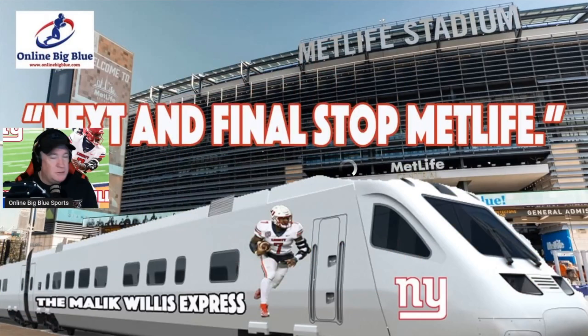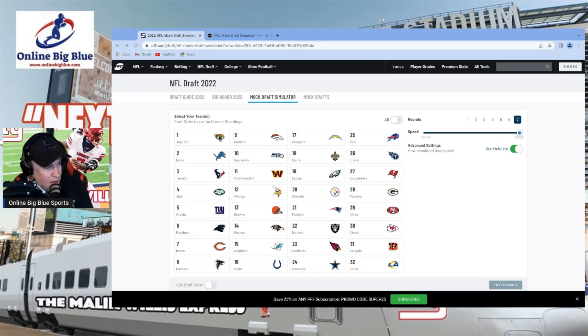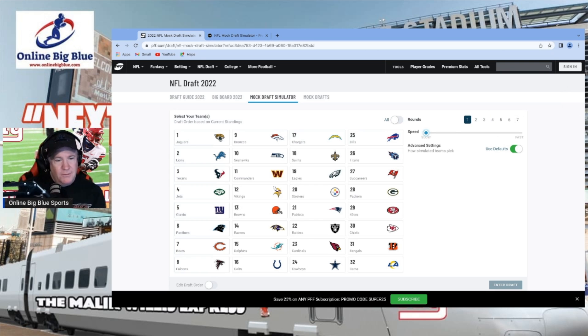I'm going to slide my screen over here. The first one we're going to look at briefly is my favorite — it's the Pro Football Focus mock draft simulator. We're also going to do the Draft Network simulator. You can do all seven rounds, which is kind of cool, but we're only going to do the first round. We'll set it to super slow speed, pick our team — the G-Men, like we always do — and enter the draft.